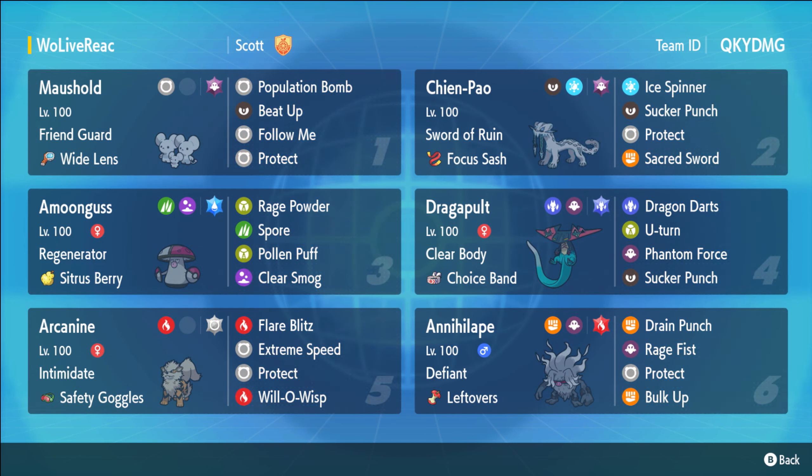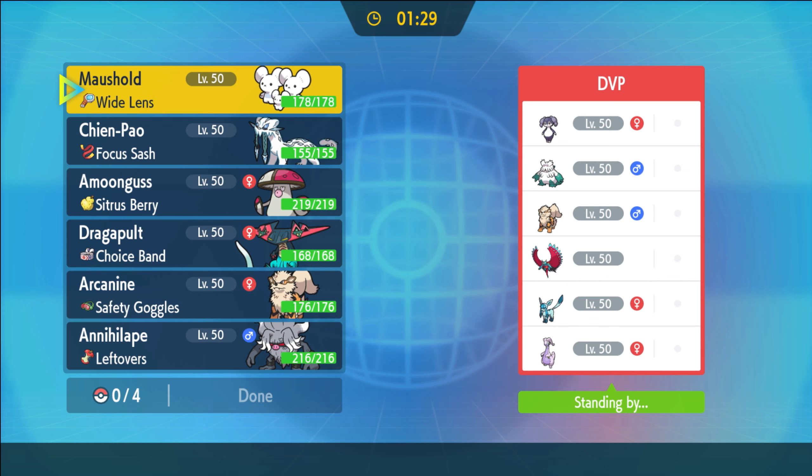Let's jump into those battles. Also, I do plan on changing this team in the near future and doing another video with it. I think Life Orb Dragon Dance could be really good on this set. I don't think I ever clicked Sucker Punch, so I'm thinking of doing Dragon Darts, Fandom Force, Dragon Dance, Protect. If that's something you're interested in, stick around and hit that subscribe button.